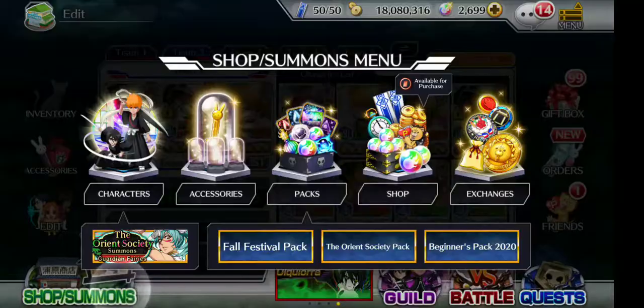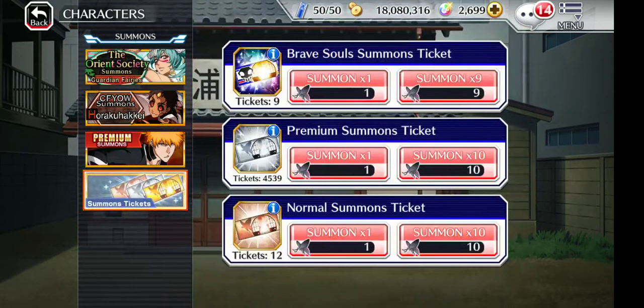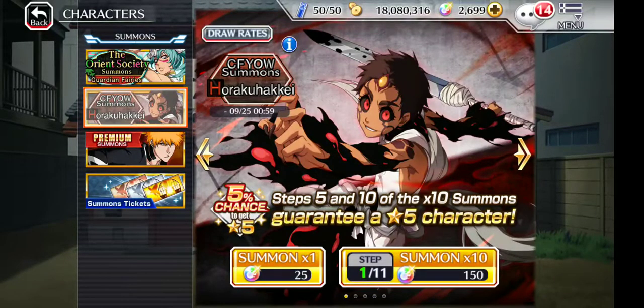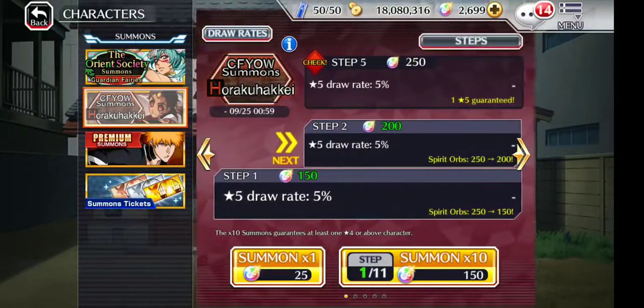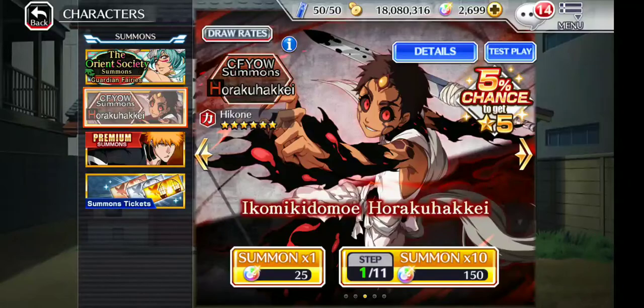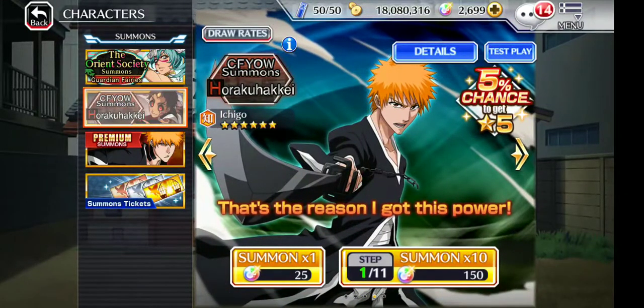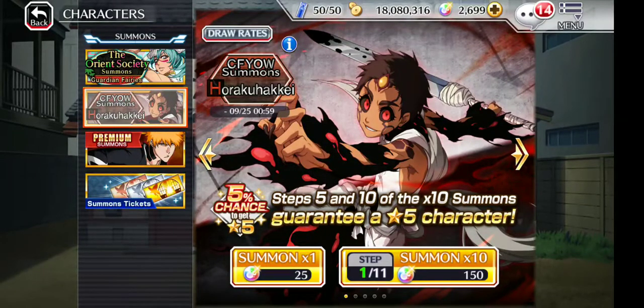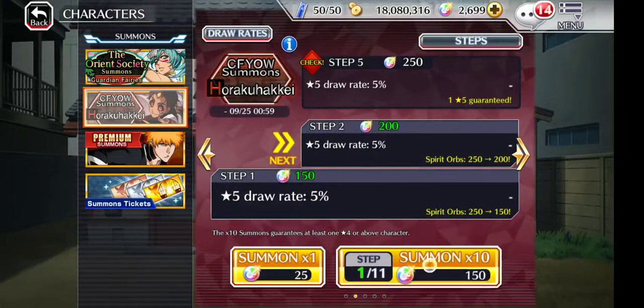We're gonna do nine tickets, see if we pull anything. Hopefully Ichigo — nope. Alright, let's get into this first step. We're gonna get two Ichigos in this banner, I said it, it's gonna happen. It's really easy to get two Mine Ichigos in five steps — so easy. All I have to do is press the button on step one, step two, step three, step four, and step five.